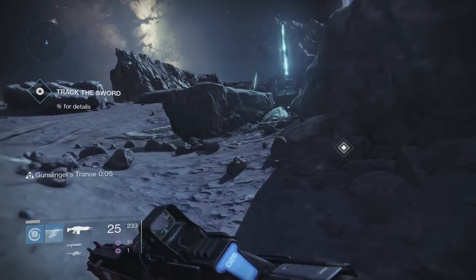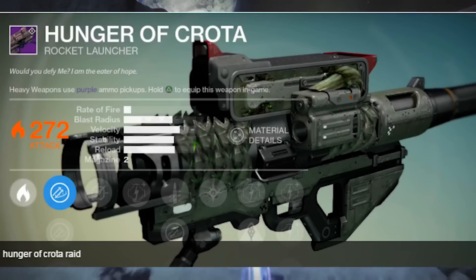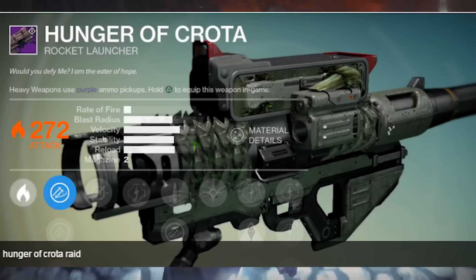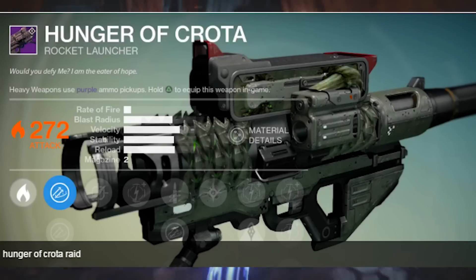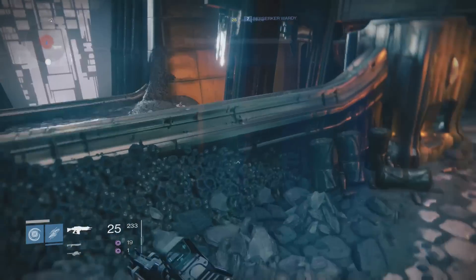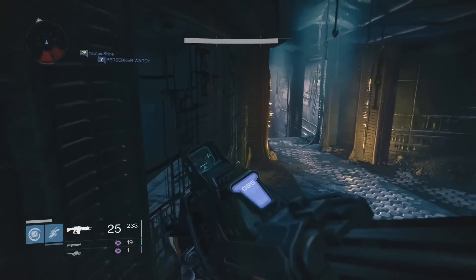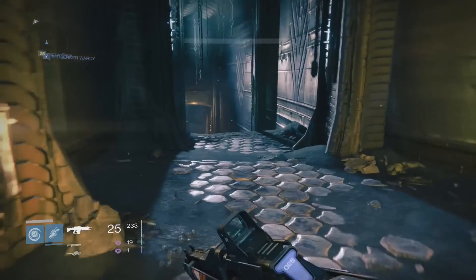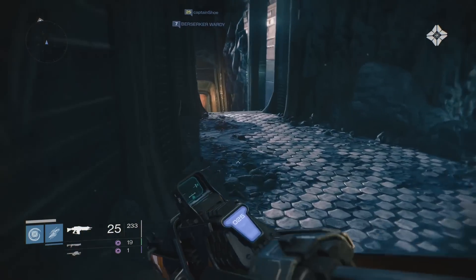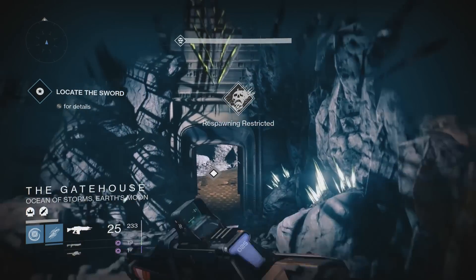Next up we have the Hunger of Crota, a legendary rocket launcher. Its description reads: 'Would you defy me? I am the eater of hope.' It fits the Hive theme very well and looks cool with its green aesthetic. It does have fire damage, and I'm not sure if the damage type is interchangeable, but I'm very excited for this weapon.